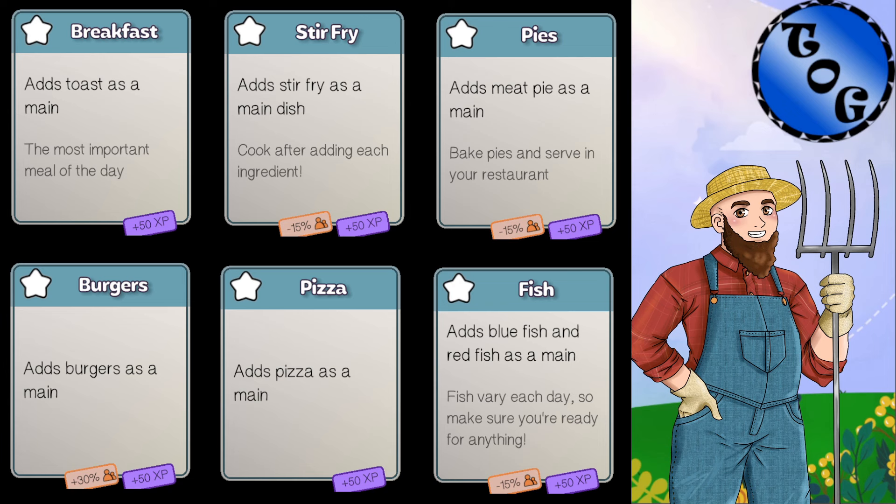Before we pop into the game, I want to discuss a couple of dishes and why I'd choose one over another. We're playing breakfast today — it's your main dish, with no increase or reduction in customer amounts. Similarly, pizza doesn't have a reduction or increase in customers. If you're playing solo, you want to focus on automation. Breakfast is easy to automate, pies are easy to automate, and burgers and hot dogs are the easiest — all you need are two grabbers, one combiner, and a hob. If I want a fast-paced run serving 80-90 customers, I'd go with burgers.